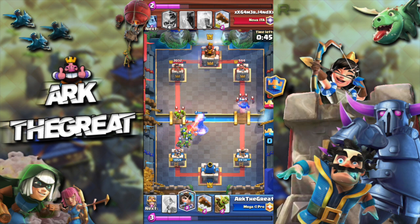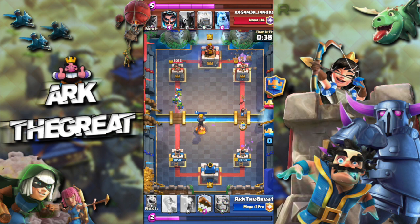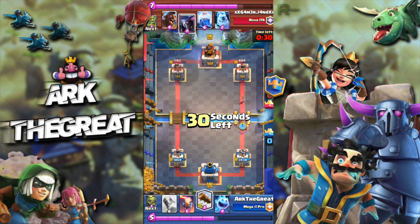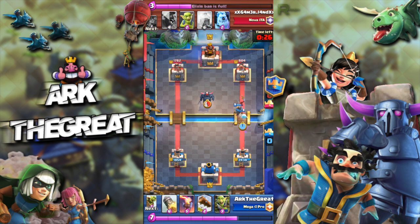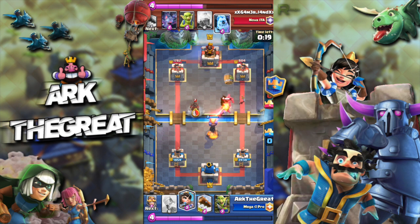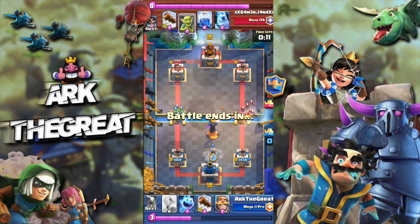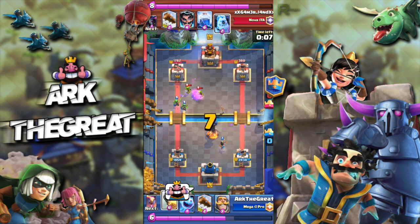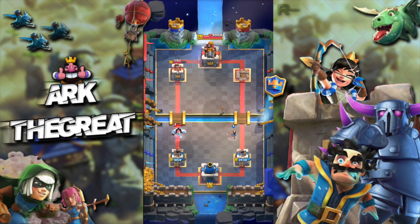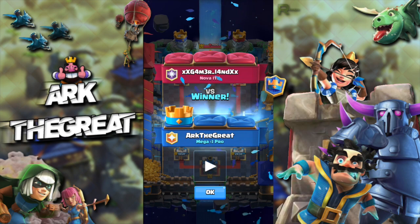Here I'm forced to play my Inferno because if I played Goblin Gang, his Hog would have gotten a ton of hits off. He doesn't Lightning, fortunately. I try a Juke Barrel — doesn't go through. He's forced to play his Electro Wizard to counter my Princess. I play my Inferno right at the bridge because I know his Electro Wizard isn't in cycle and he doesn't have Zap. I get a pretty good catch and that is GGWP. You have to keep the pressure on — you cannot allow Hog Rider decks a moment to breathe, because if you do they'll just Log your Goblin Barrel and keep Hog-Lightning for the win.